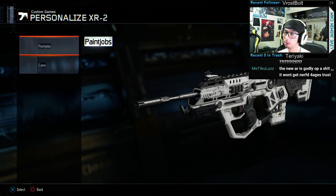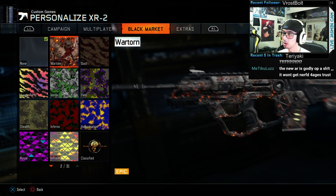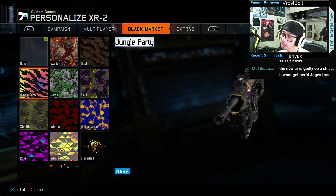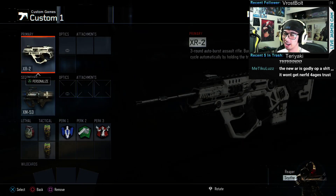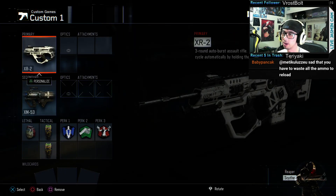The XR2 — we unlocked a bunch. We got Wartorn. I think we also got Jungle Party, which I actually kind of like — I wish you could just make it pink but the colors are pretty Kesha. We also got Storm on the M8, so might as well check out how that looks.